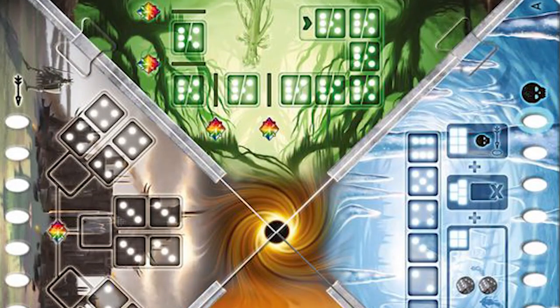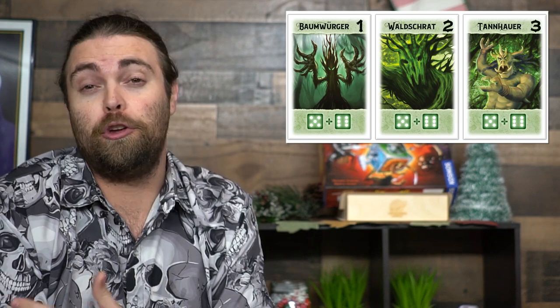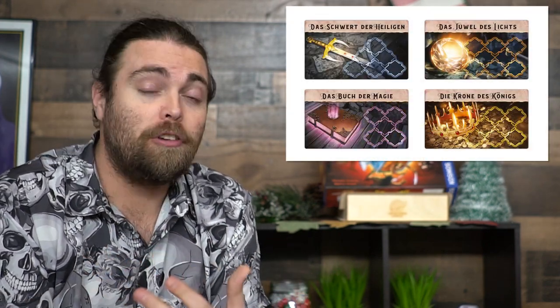In Roll for Adventure, you're basically going to be choosing a character. You'll get a set of dice, plus maybe additional dice depending on how many players you have. You'll roll those dice and set them into certain areas, trying to defeat monsters and gain magical crystals. The level of difficulty determines how many crystals you need, and if you gather enough before any one of the four boards is defeated, you win.